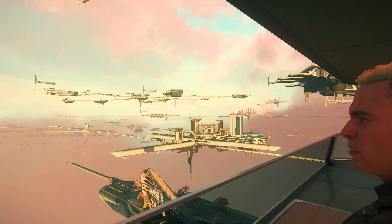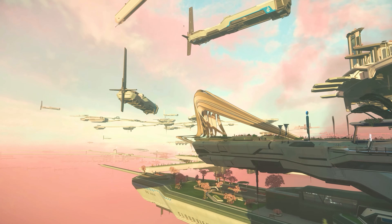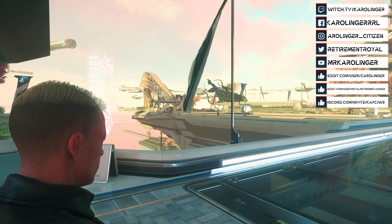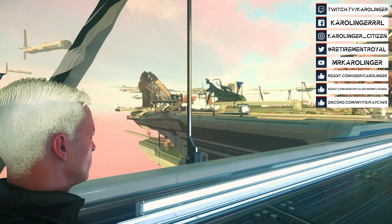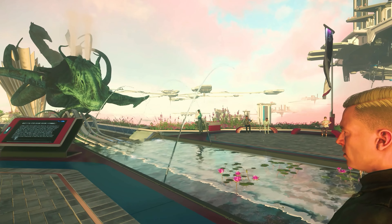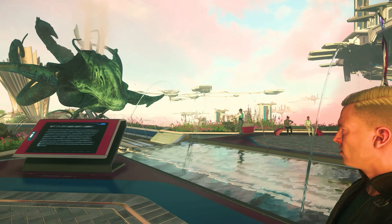With the Landing Zone Orison we got a completely new graphics setting, which impresses with a soft and calm color scheme, conveys a peaceful environment, and puts unmissable luxury in the foreground. This creates a contrast to most other Landing Zones, which nevertheless fits coherently and comprehensibly into the Stanton system. And Orison invites us to discover it.